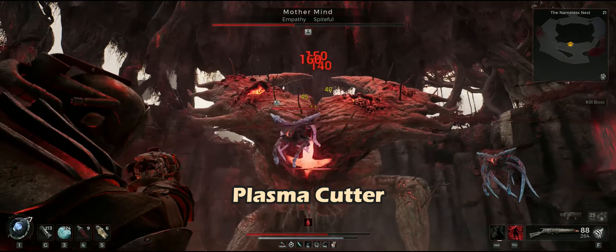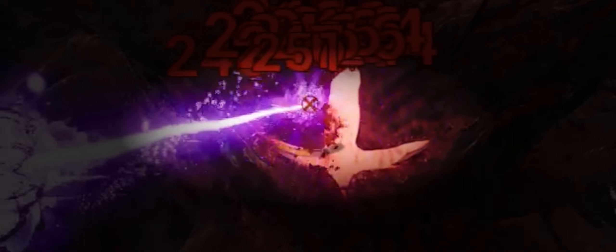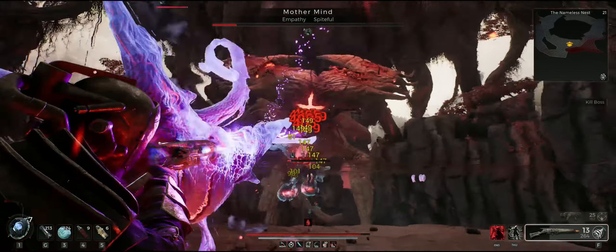One of the most challenging things with this build is watching the plasma cutter so it doesn't overheat. If you keep hitting the weak spots, there should be enough time to trigger the heat vents. Just keep an eye on the gauge and better reload before, or give it a short break.